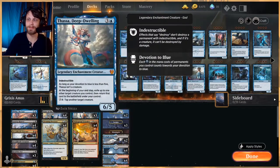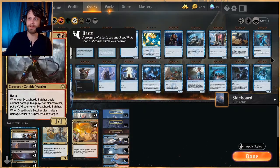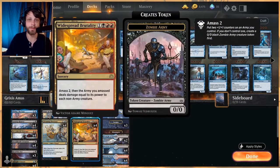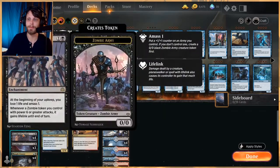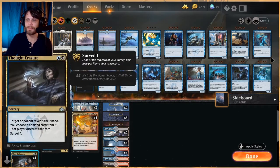Not only that, but Thassa helps you tap the opponent's creatures if you need to, especially if you've got something like menace — you can tap one of their two creatures down and hopefully swing in for a good bit of damage. We do have Dreadhorde Butcher in here to kind of get some damage in early. It's a 1-1 with haste. Anytime it deals damage to a player or Planeswalker, you put a +1/+1 counter on it. When it dies, it deals its damage to any target, which is nice in tandem with things like Widespread Brutality. We also have Heartless Act as removal and Thought Erasure to pull things out of the opponent's hand.